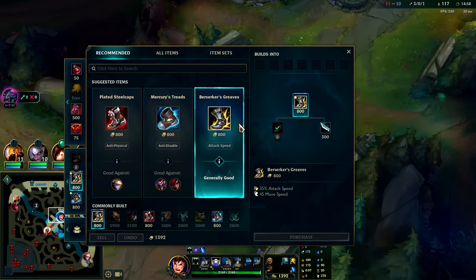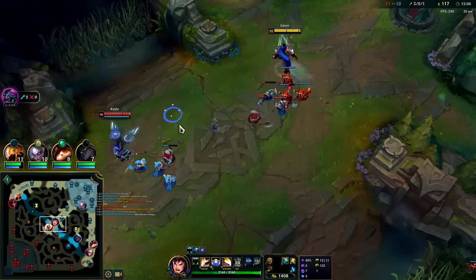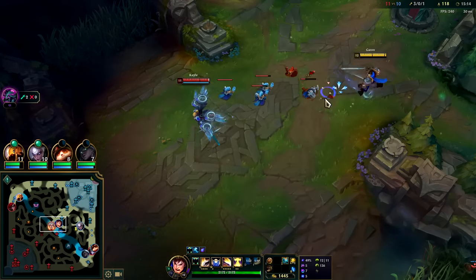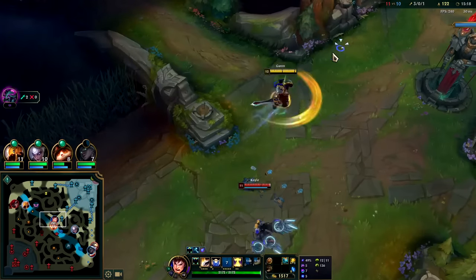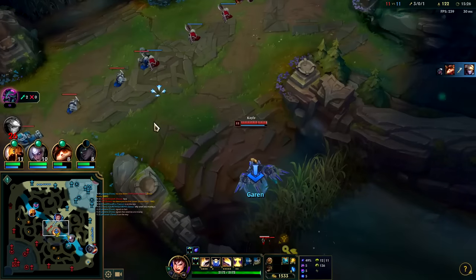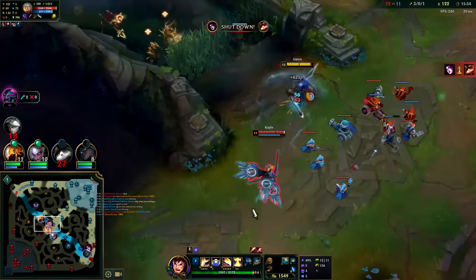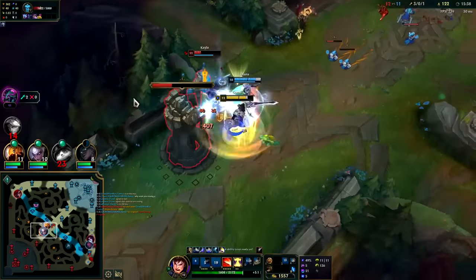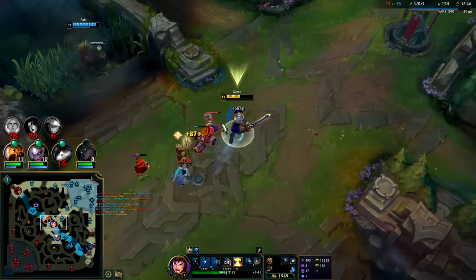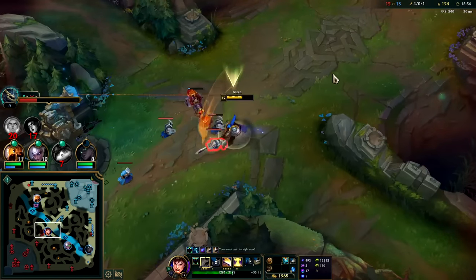Typically you go Berserkers but you can go Plated Steelcaps. Against their team I don't know if Plated makes a lot of sense. Man, if only my Ghost was up she'd be a goner — she has tier-one boots. I can Q through the slow, get the Stridebreaker Q-E. She doesn't even have R — that was free! Stridebreaker outranges all of your attacks so you can use it while running at them, slow them, and get on top. That's your most consistent way to close distance.